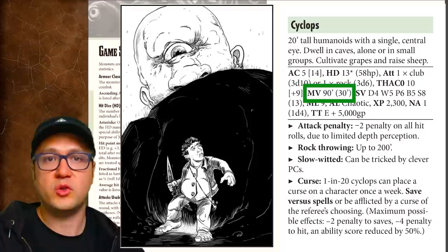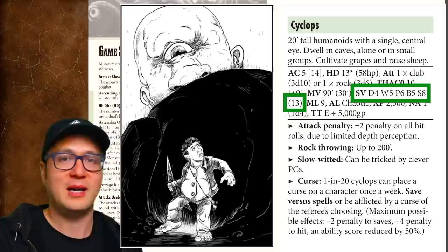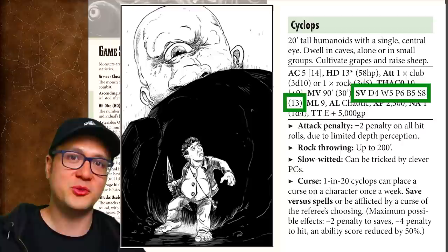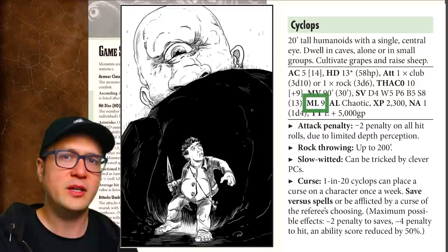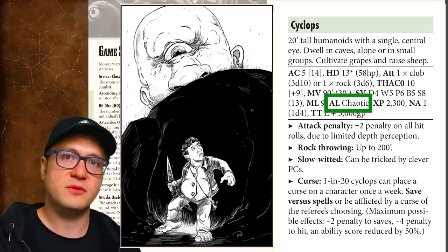SV is the monster's saving throws. They're just weirdly organized, but this is part of the mystique of old school fantasy — don't think too hard about them, just bask in the nostalgia. ML is morale rating, ranging from 2 to 12: 2 being a monster that will never fight, and 12 being one that will never retreat under any circumstance. AL is alignment, which in the BX milieu comes in three flavors: law, neutrality, and chaos.